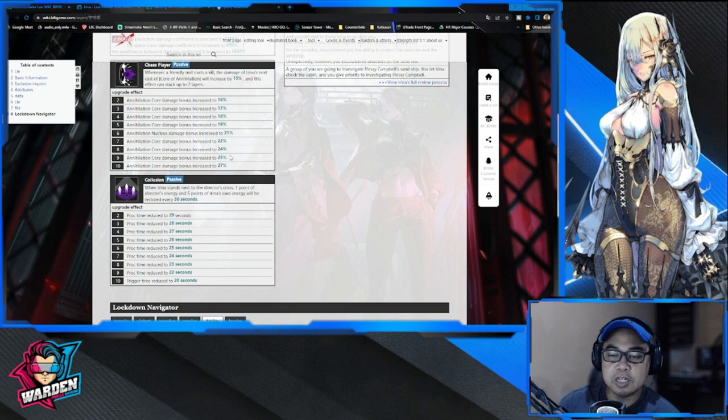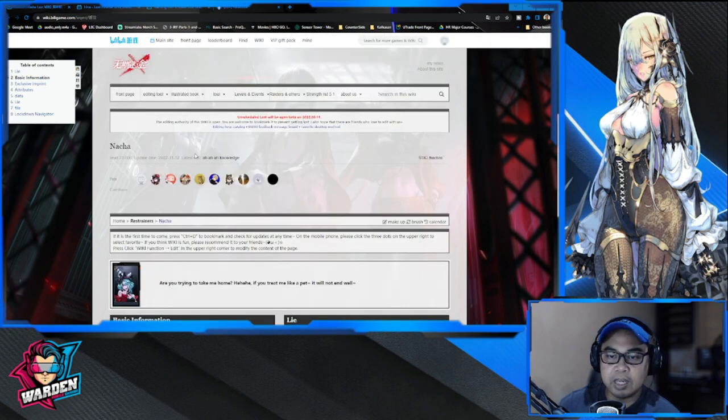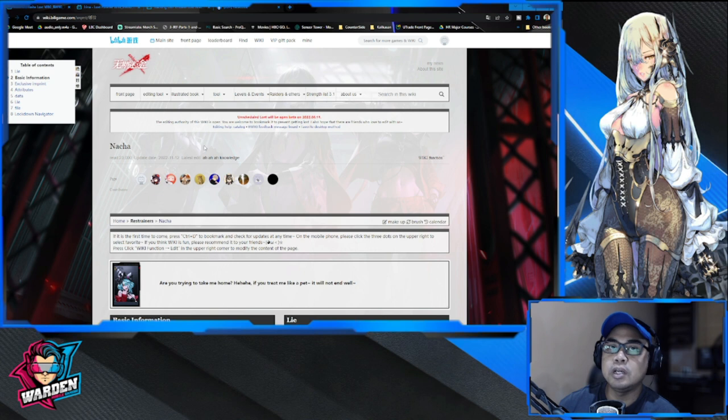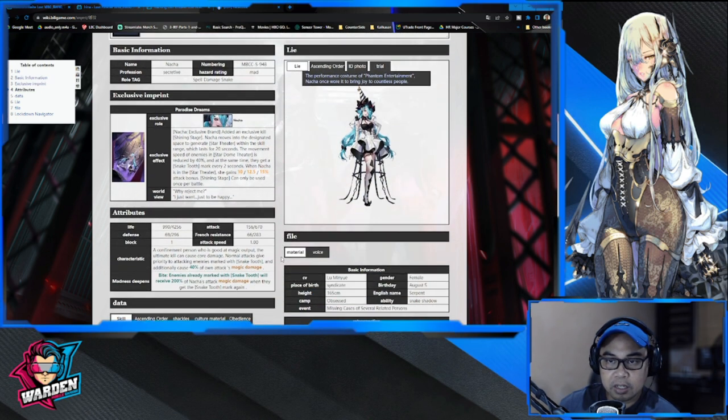Overall, Irene is nice to have. She has a lot of value in terms of energy regen, debuffs, and damage. Now let's take a look at Nacha. Her role is similar to Bai. Irene's role is similar to Hekata — a magic dealer with a lot of damage. So Nacha and Irene are actually different, and it would really depend on what you need and what you already have.